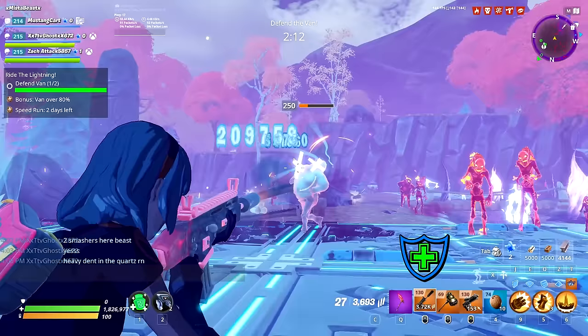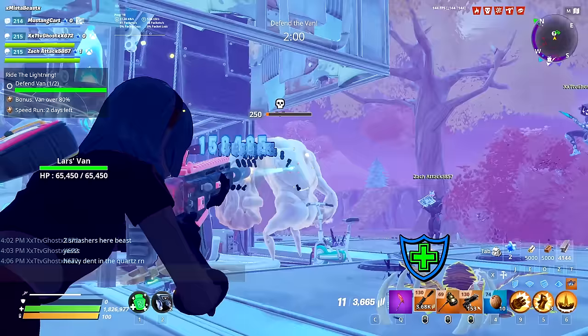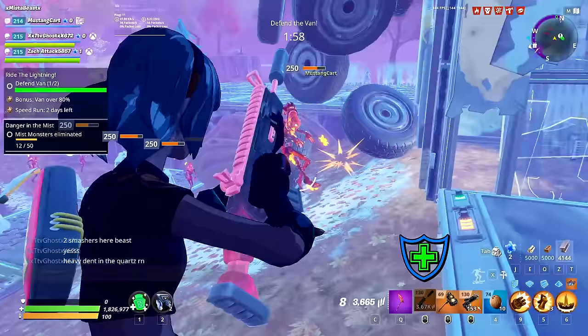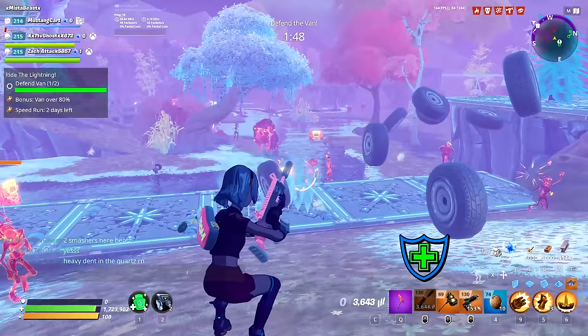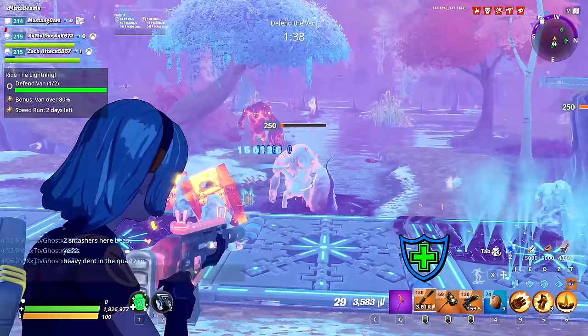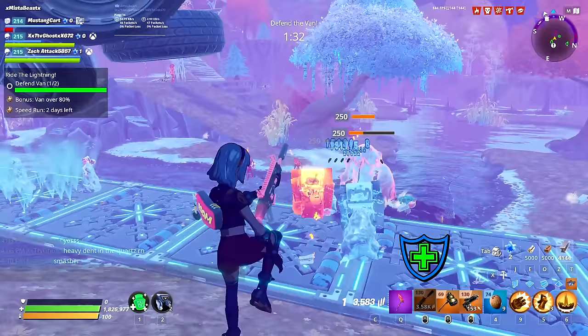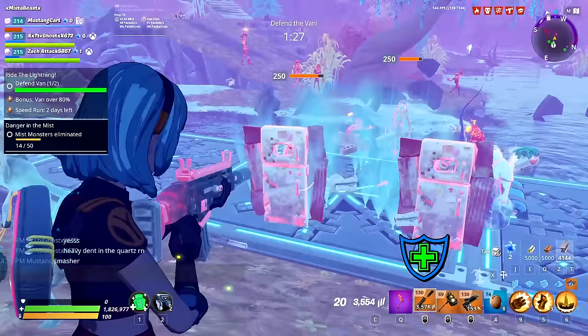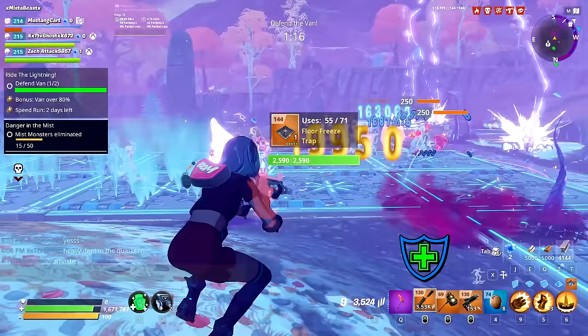Both reload and mag size are really identical DPS. This is kind of a universal rule in Save the World besides shotguns that reload with shells — for those you always want mag size because it factors reload time based on all the shells you have. For anything with a magazine, reload and mag size are functionally identical. Reload on average is about 4% better DPS, but mag size can totally work, especially if you're running Chaos Agent. With a slow-fire weapon, you might have enough time for grenades to go off cooldown. If you're running this with a soldier lead, you'll need your grenades, shockwave, and minigun. So it's kind of a clunky build, but you can run mag size and Chaos Agent.